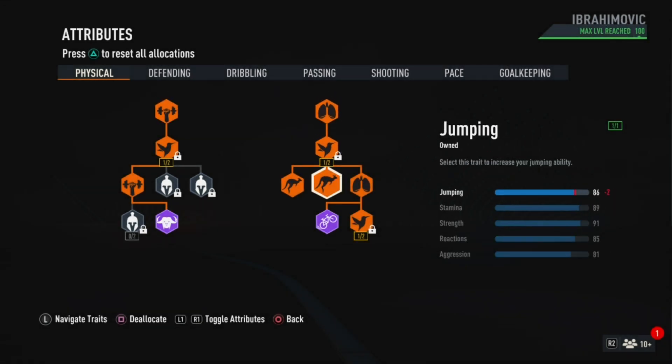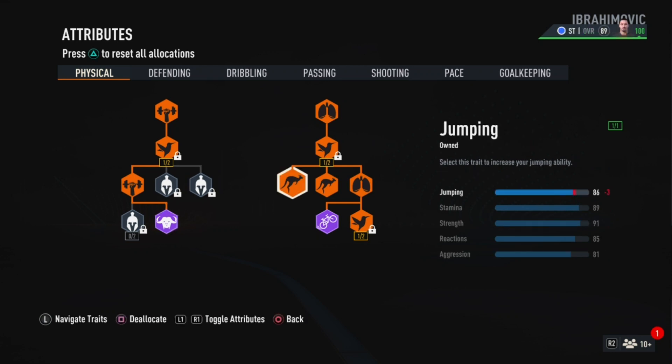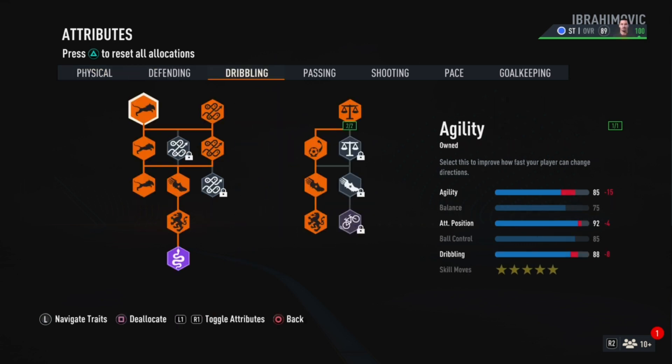Now let's go to the blueprints. For the physical section, you get 86 jumping, 89 stamina, 91 strength, 85 reactions and 81 aggression. The physical is looking very good, especially the strength. Stamina is also very good. The jumping is very good even though you're 6 foot 5. Reactions is very good and aggression is more towards AI — as a striker you don't really need aggression anyways.